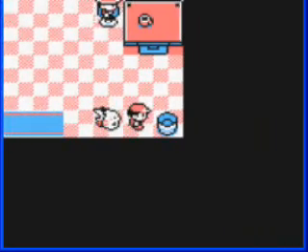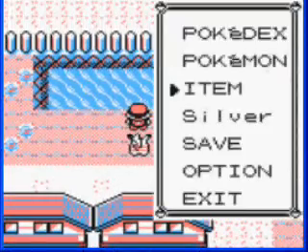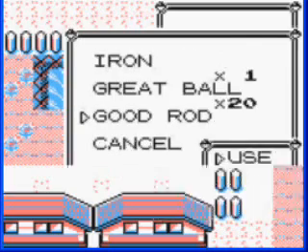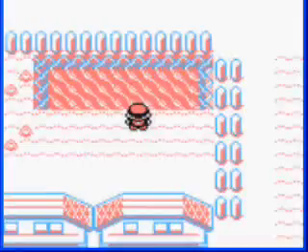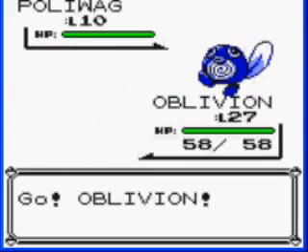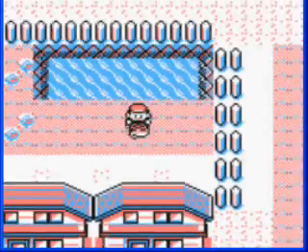But I just got it so you can see it, and let's go up here so you can see the Good Rod. It will let you catch weaker Pokemon than the Super Rod does. Because you should have seen it when I was trying to catch Krabby — I was getting Horseas and Seadras. Seadras were like level 35, and I was like, whoa. But yes, that's just the Great Rod.